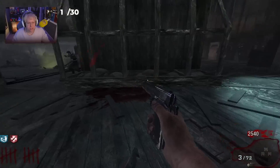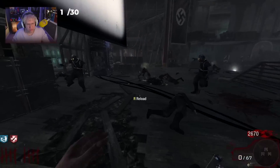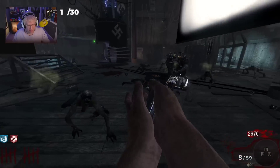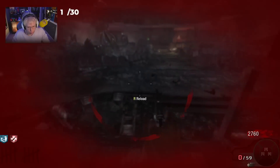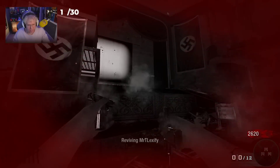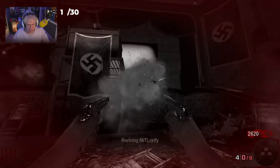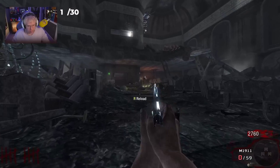It's wild because when I used to play Kino as a kid, getting to round 30 was like a massive accomplishment — and that was with the best wonder weapons, like the Ray Gun. Oh, I went down. That's going to set me back a bit but I'm alright. I should have enough to instantly grab Jug and Quick Revive.